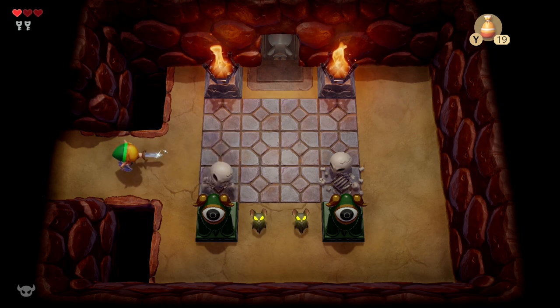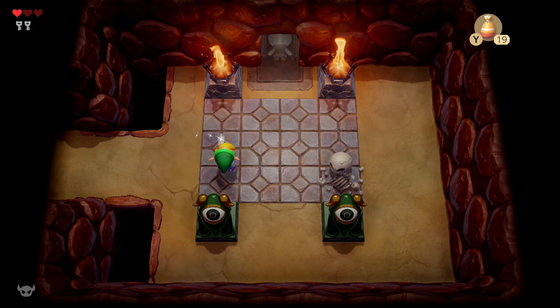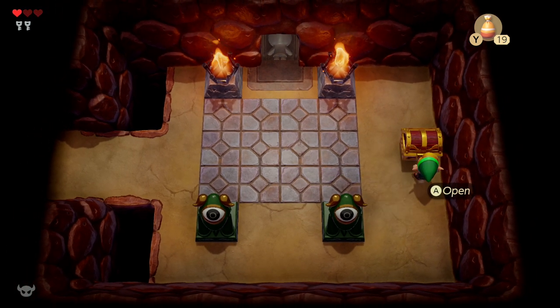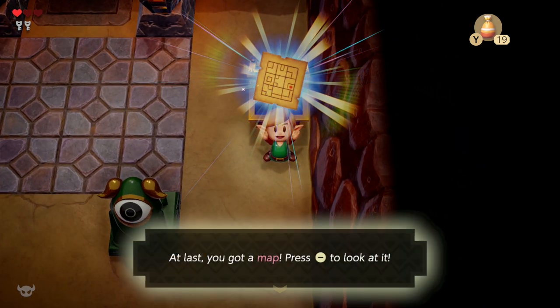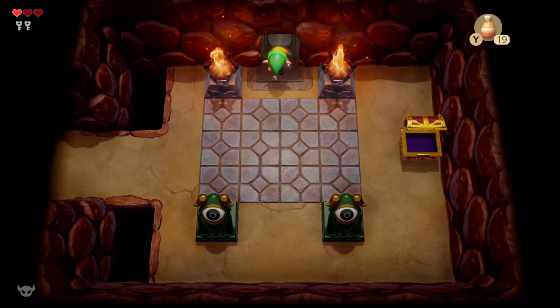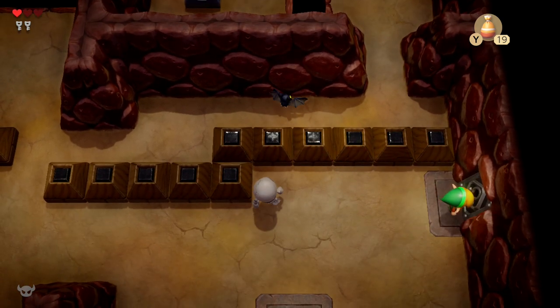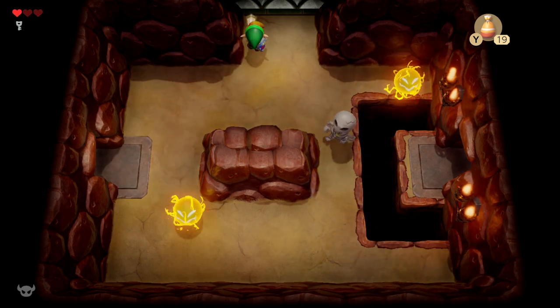Moving on, we're going to go one screen to the west, kill all the enemies in here, and it's also going to drop down a chest. But I don't think this chest contains a key because we didn't see the compass show up and we also didn't hear the tone. This chest is going to give us the dungeon map. I'm almost positive in the original that the compass would make a sound for any chest, but now it's only doing it for keys in this version.